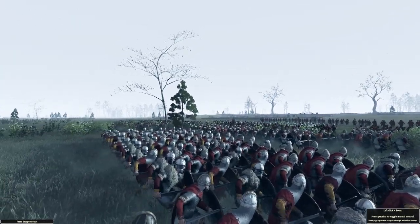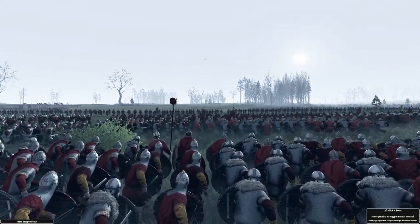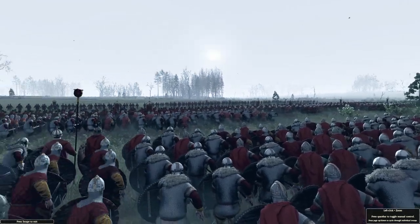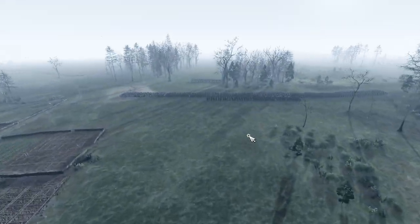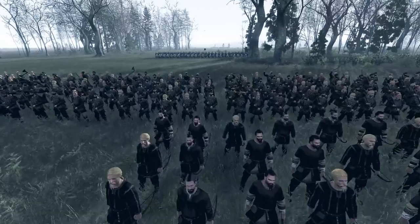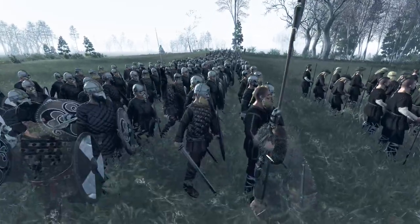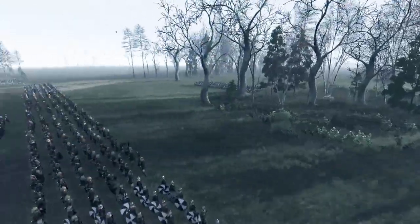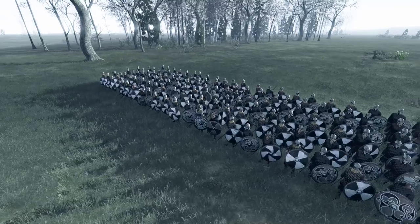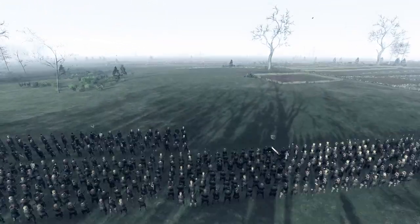We've stashed some cavalry over there in the woodland, which I don't think the enemy know about as of yet. And we've got a huge army right here marching up against the Viking army, which has landed on the shorelines of southern England — they're going to be trying to kill our king and gain a foothold within our land. We're playing this campaign on hard, and I'm not too sure if it's going to be like one of those campaigns we did last time, where we got completely obliterated within the first five turns. Hopefully it's not like that.